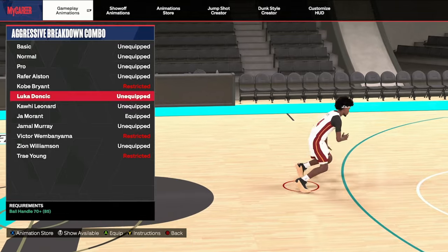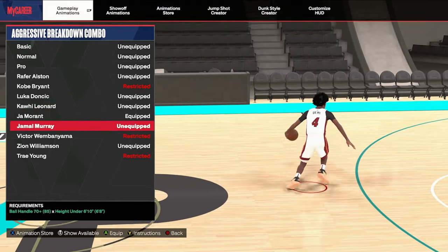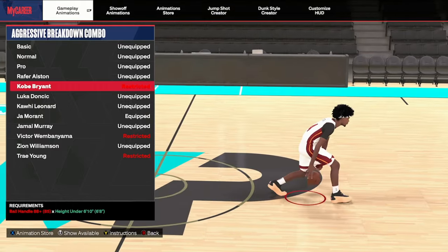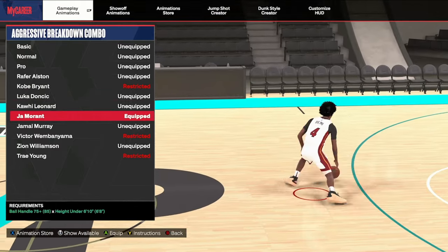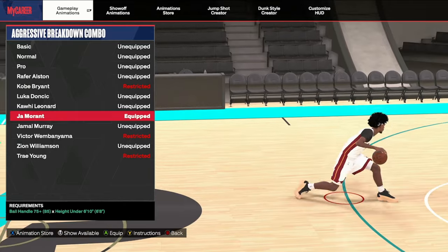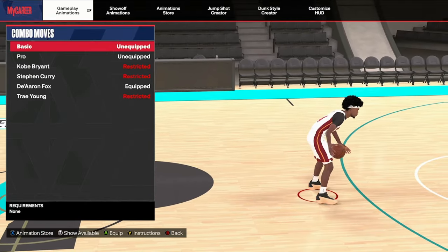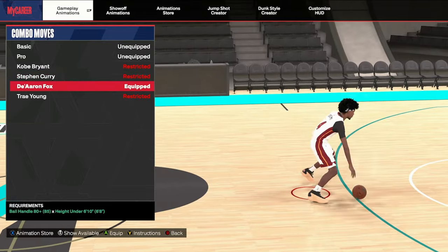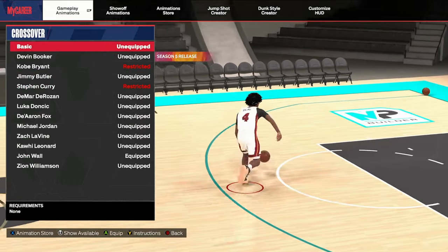Next is the aggressive breakdown combo. I sometimes use Kobe but I don't reach the requirement on this build, so on this build I use Ja Morant. Next are the combo moves — D'Aaron Fox is the best in my opinion, but the D-Book one did not look bad at all.